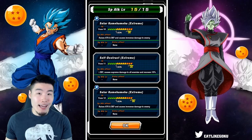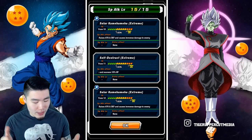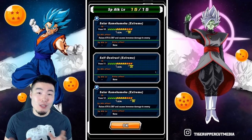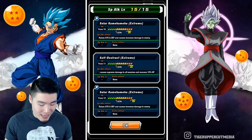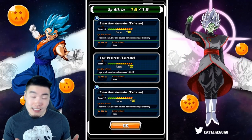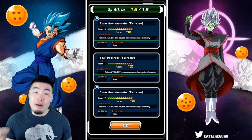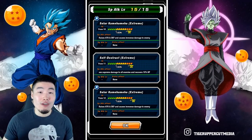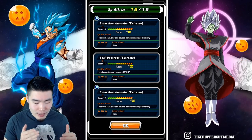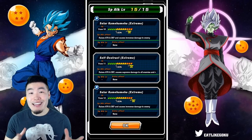His super attacks are pretty interesting — and I did say super attacks because he has two of them. The 10-Ki and 12-Ki are both Solar Kamehameha, which raise attack and defense and cause immense damage, while the 11-Ki is Self-Destruct, which also raises attack and defense but causes supreme damage to all enemies and heals you for 10% HP.